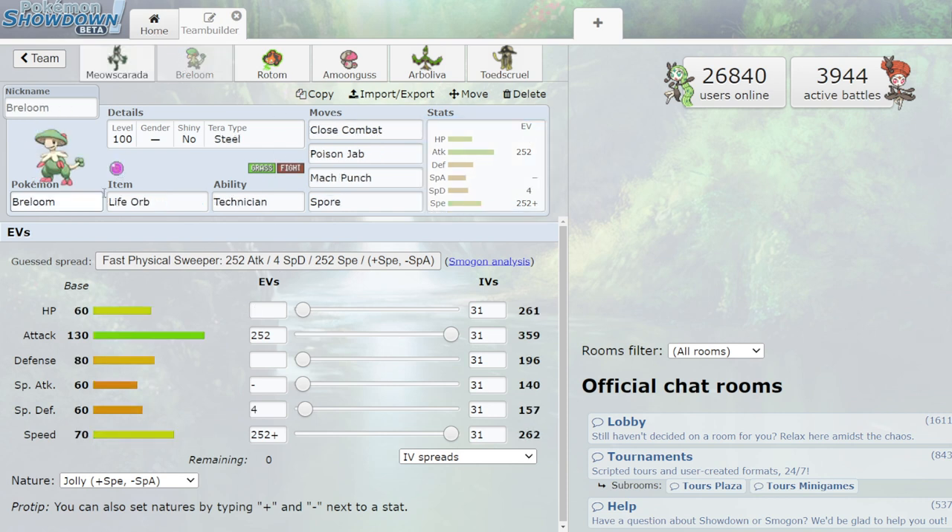Breloom is back. Life Orb — Life Orb Close Combat does so much damage. Poison Jab, Mach Punch, Spore, and Tera Type Steel so you become resistant to flying, fairy, and psychic attacks that will try to come at you. Jolly nature works, but Adamant is fine too. Spore isn't crazy right now, but on a grass team it's always good to have a spore user.